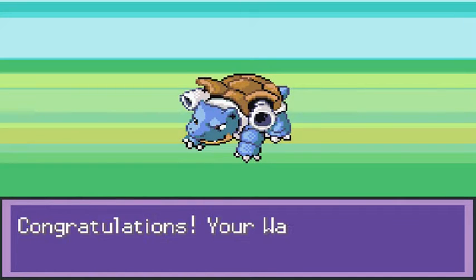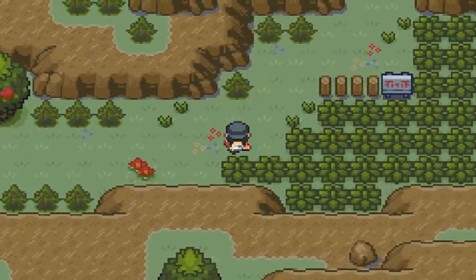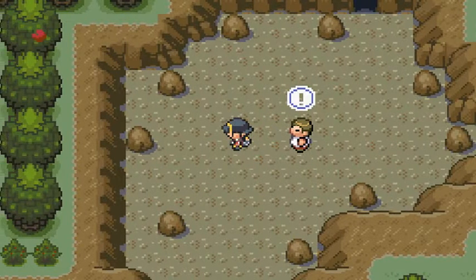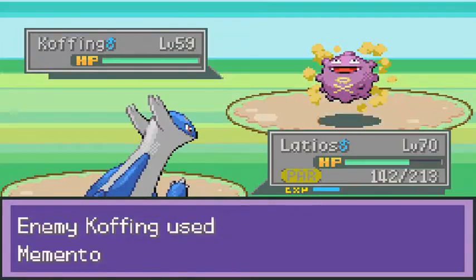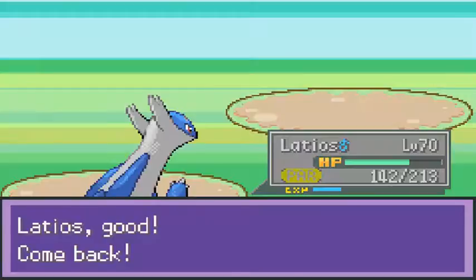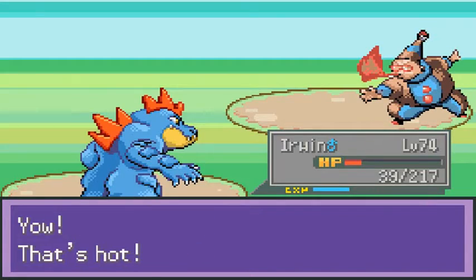Another trainer waiting for us - Fire Burt! He uses Memento, sacrificing himself. Let's go back to our good old buddy Venusaur, then straight to Irwin. Surf Attack will do its thing. And there you go - that's how you defeat Burt.